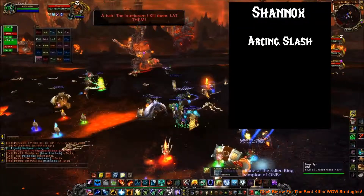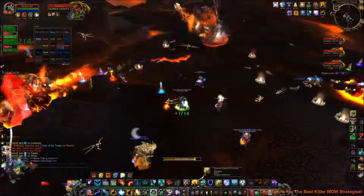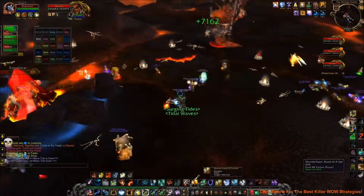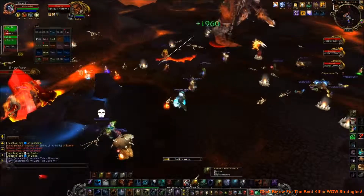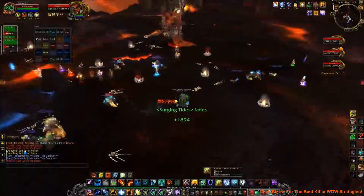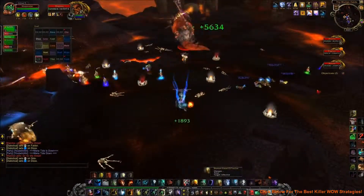Shannox has four major abilities we need to talk about. The first is Arcing Slash, which does 125% of normal melee damage in a cone in front of it. Anyone in that cone gets a stack of something called Jagged Tear, which is a rend-style debuff that does 6k every 3 seconds for about 30 seconds, and increases in damage each time it stacks.